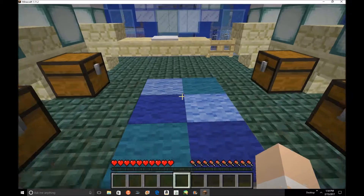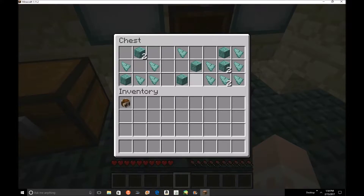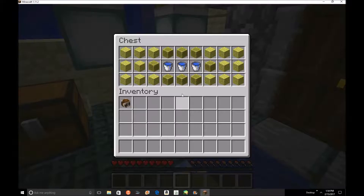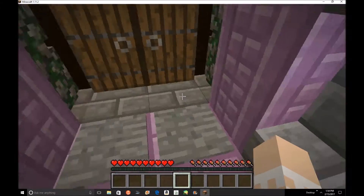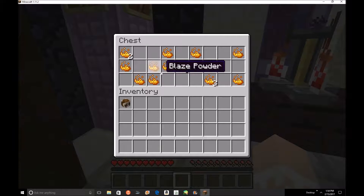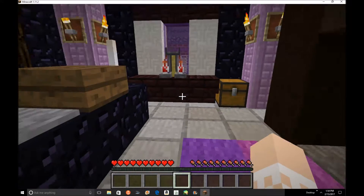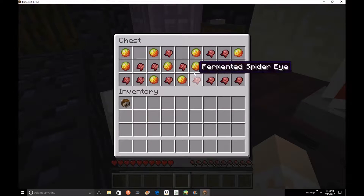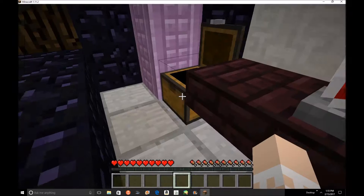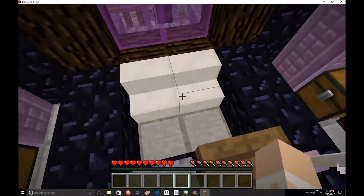Aquatic area! Here are some prism crystals, other types of rocks and crystals, some more rocks, water, and sponges. Let's go up - oh yes it can go up more. Blaze powder, ghast tears, nether wart, some wool, glass bottles, maybe some more potion stuff. Oh, and here's some magma cream and a fermented spider eye. Let's take a moment to appreciate this - this is so cool.